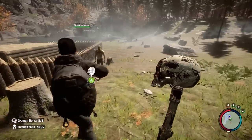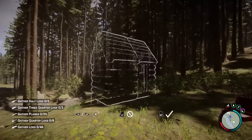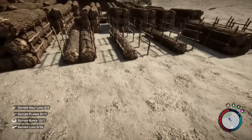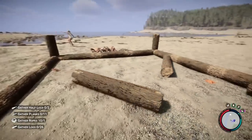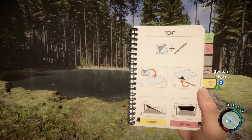Let's say you want to craft yourself a cozy log cabin to help fend off some of those pesky cannibals. While you could certainly choose the prefabricated option and plug in the resources, giving your place a bit of custom flair is far more interesting. To grasp what tools and resources you'll need for the project, open your guidebook and navigate to the Freeform section.